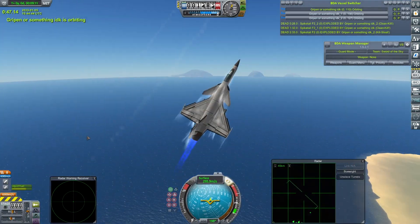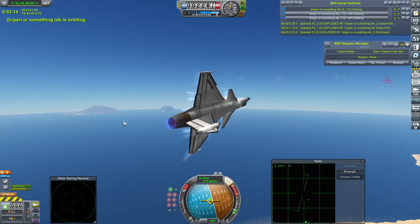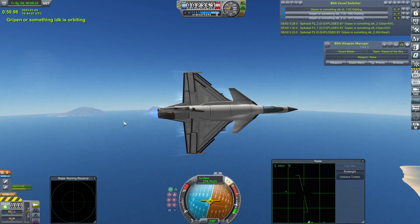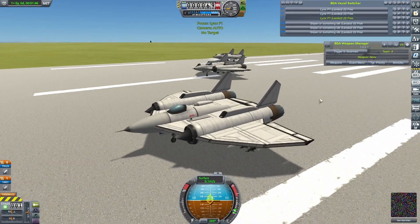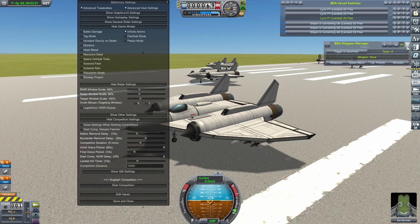So, two perfect victories, including this one against what has been my most difficult craft to overcome. Next this craft goes up against a craft of mine which hasn't really been doing too well this season. The Grippens may be on course to get the first perfect score of this season, and I wouldn't put it past them. Now they go up against my Lynxes, which once upon a time I would have rated as my best craft, but after the tune-up I did on my fighters before this season, it's fallen way, way down the pecking order. With some trepidation, let's see what happens.